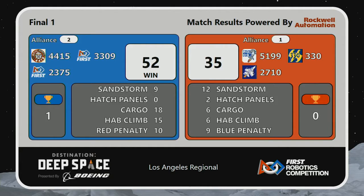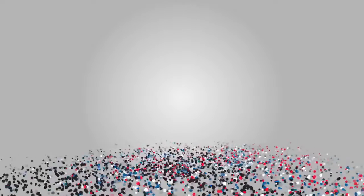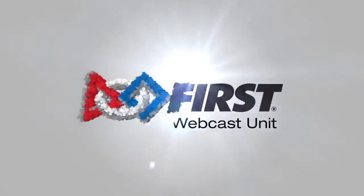Advantage red for sandstorm, advantage for hatch panels — and just one more penalty point making the difference.